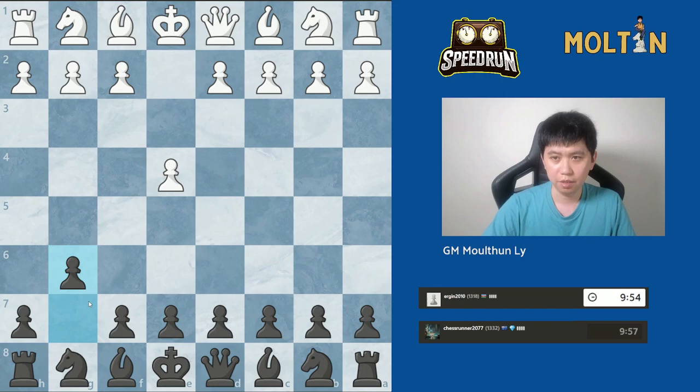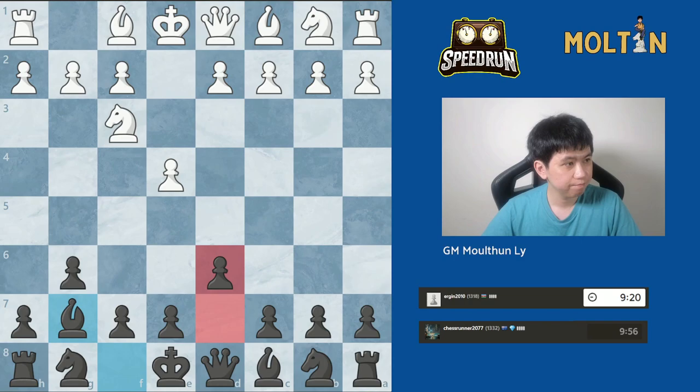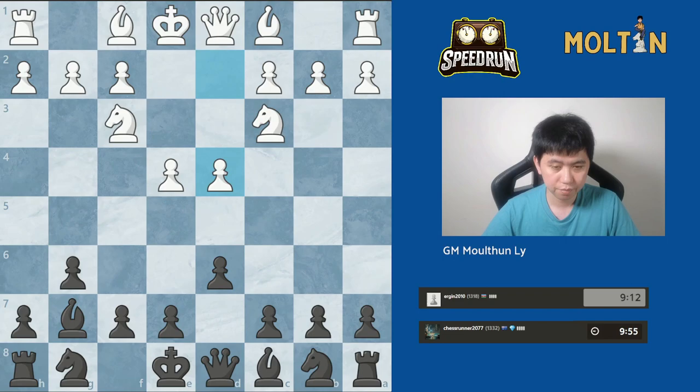Welcome back to our speedrun series. We have the Modern Defense here with the black side. We play pawn to g6, then Bg7, and d6, back into a pick. We then play the move knight to f6.